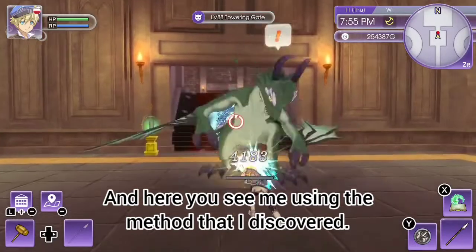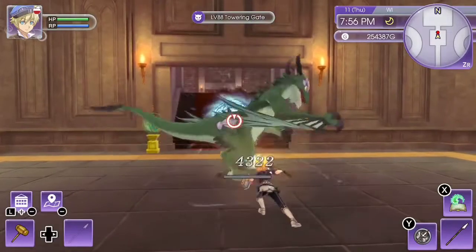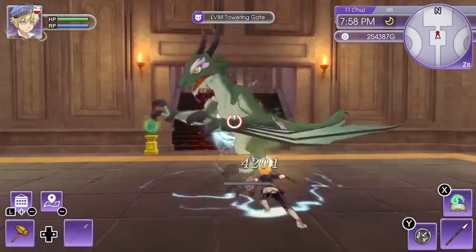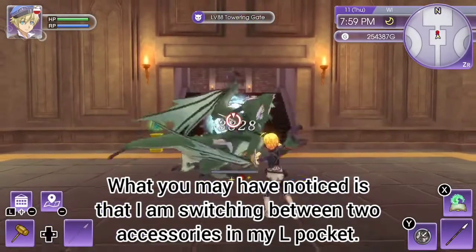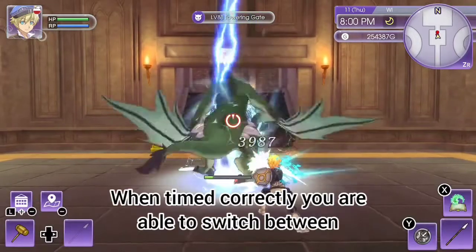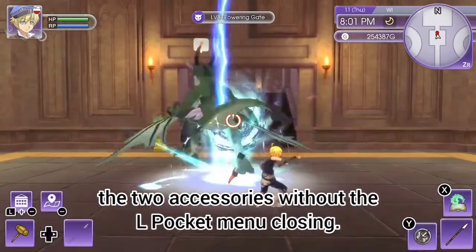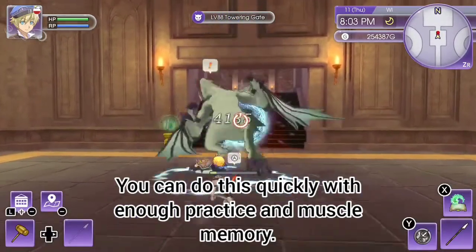And here you see me using the method that I discovered. What you may have noticed is that I am switching between two accessories in my L pocket. When timed correctly you are able to switch between the two accessories without the L pocket menu closing. You can do this quickly with enough practice and muscle memory.